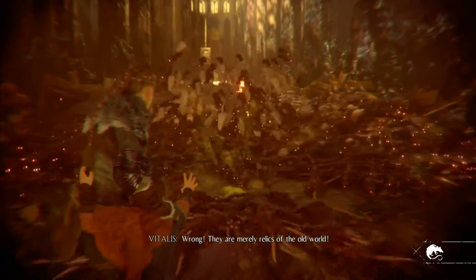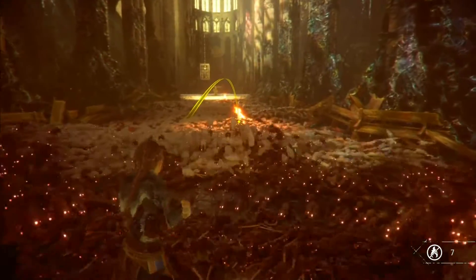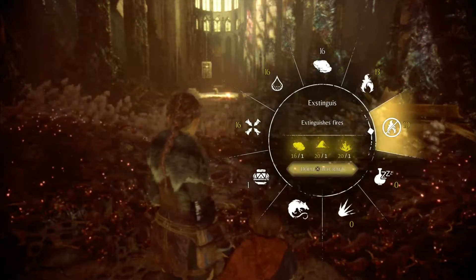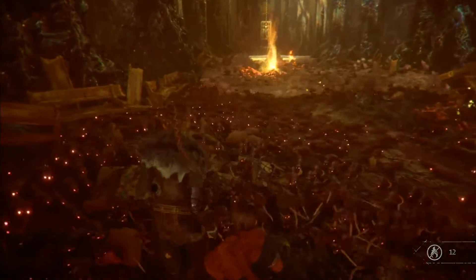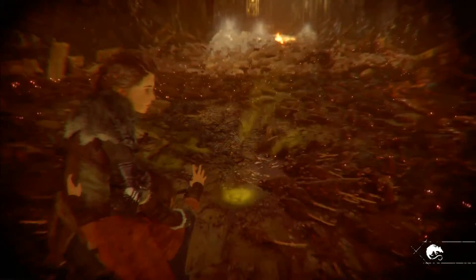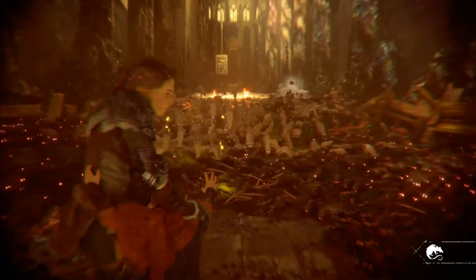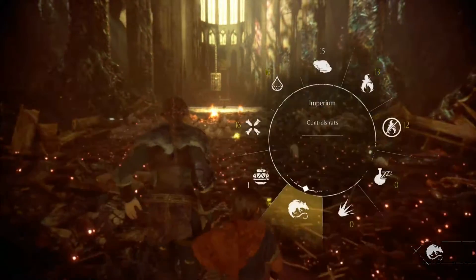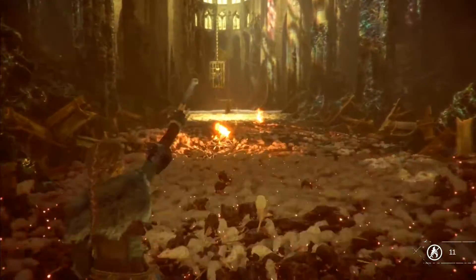Direct firing of the sling puts you at a disadvantage for dealing with these things — you want to go with that high arc. Make sure you've got 10 shots; that ought to do it for this level because all you're going to need is 10 to put out all the fires. I'm going to fast forward until we get to the rat pope duel, because by this point you should be pretty familiar with all these mechanics.